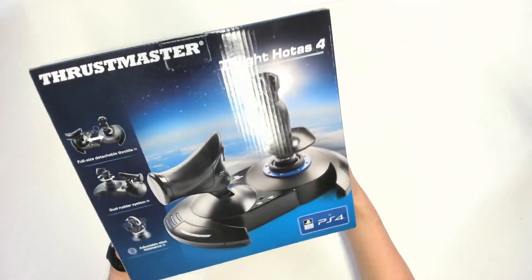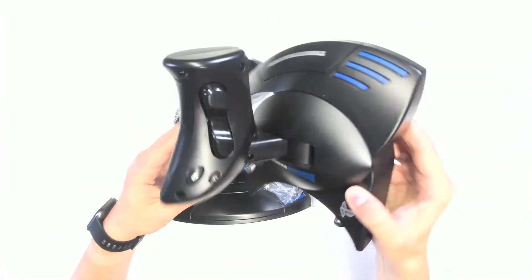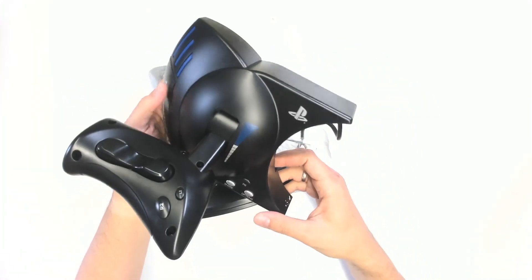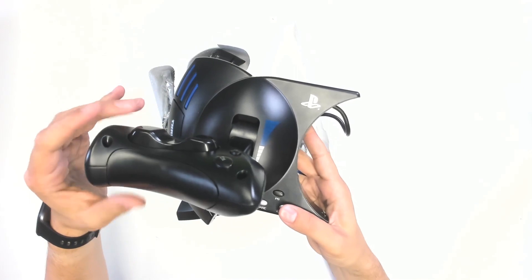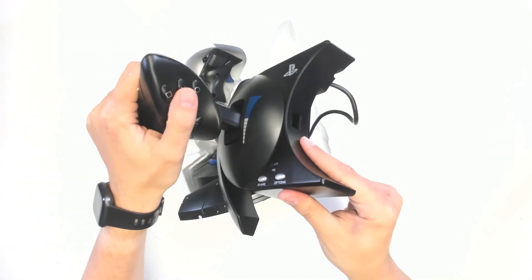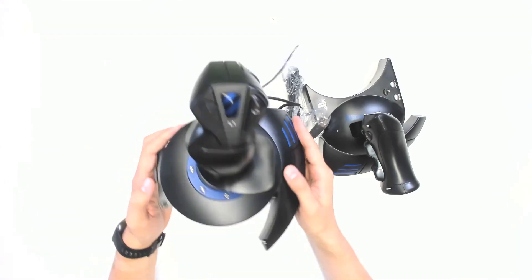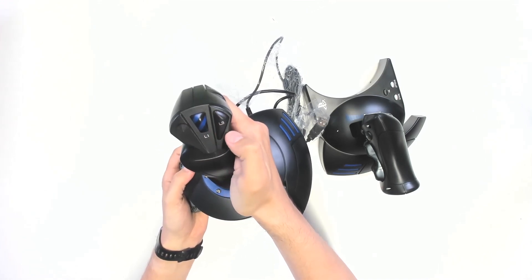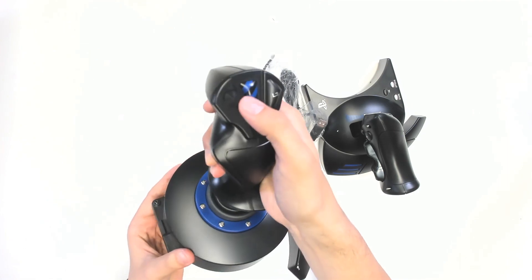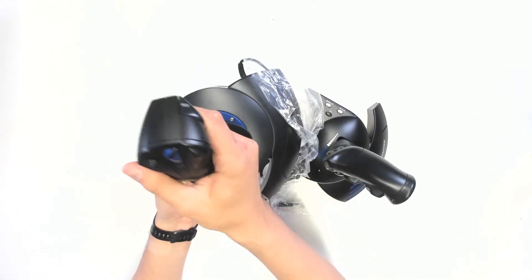We start with the Thrustmaster T-Flight HOTAS 4. This is for PS4 and PC, so if you want to play Squadrons on PSVR you absolutely need this one. First impression: there is too little resistance on the thruster — it is too easy to move. We have PlayStation buttons on the unit, and looking at the stick itself, there are a few thumb buttons. I wouldn't say these are the best buttons I've ever pressed, but they are acceptable.